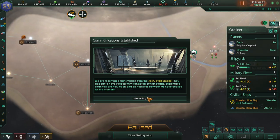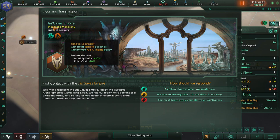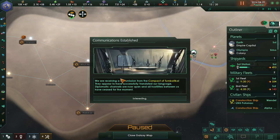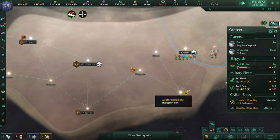We've also encountered another empire — they're good guys, so we can be cool with them. I did accidentally bump a ship into them, but they're not really hostile and we'll greet them with open arms. We have just bumped into two extra civilizations.